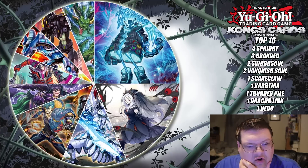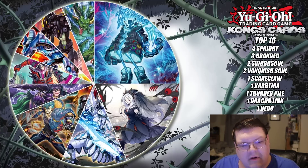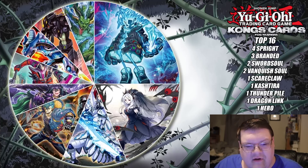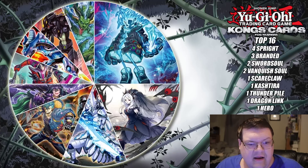We had two Vanquish Soul — the control deck finally doing control-decky things. We had a Scareclaw Cashtira as well. You have a Scareclaw Cashtira variant and regular Cashtira, technically two copies of Cashtira, but the Scareclaw Cashtira was literally just like six Cashtira cards. We also have a Thunder Pile in top 16, Dragon Link, and Hero as well — pretty diverse top cut.